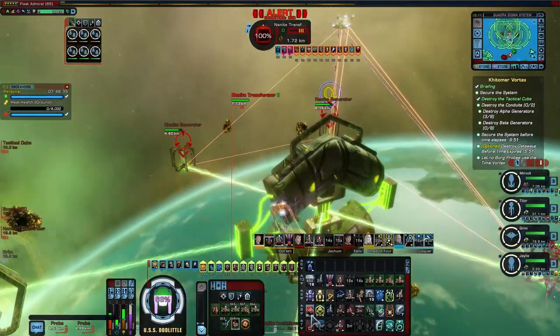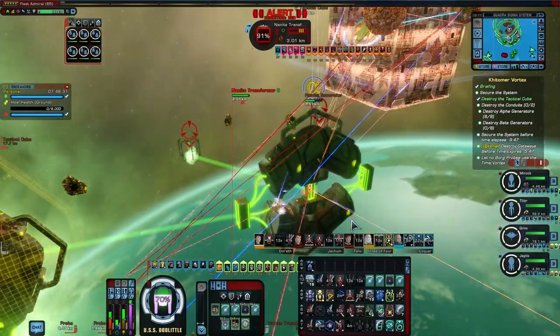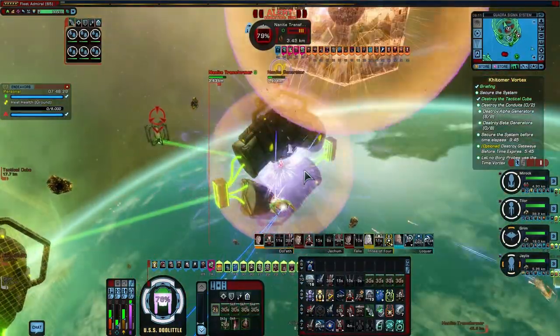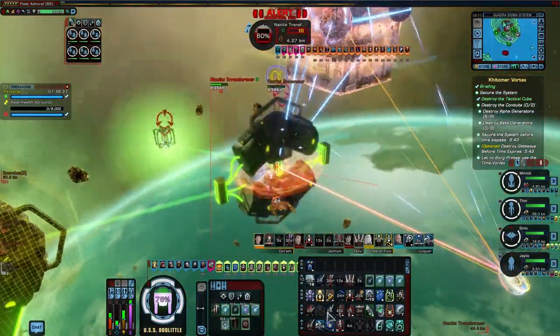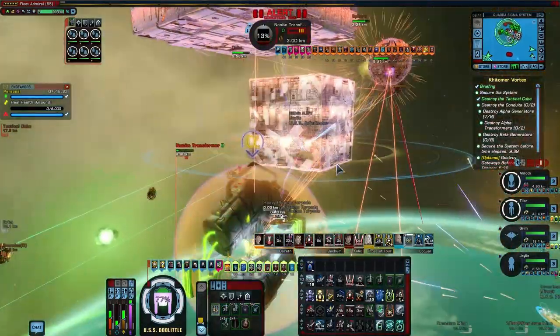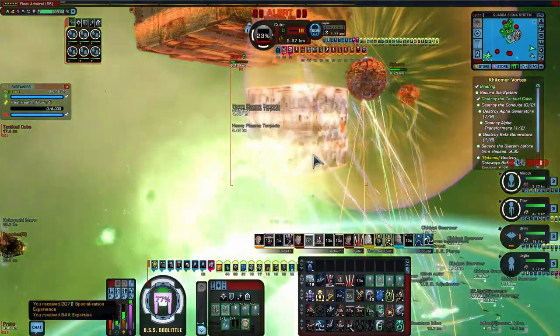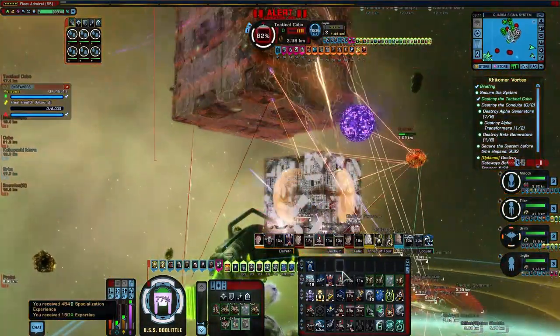I like to start with the transformer farthest from the spawn point, as that places you in better position to intercept the probes coming from the gateway. In this case, we took down the transformer and then the cube over it, but you could ignore the cube initially to focus on structures on both sides of the gateway instead. The danger of doing that is tanking two cubes and the gateway later can be a lot more incoming damage.